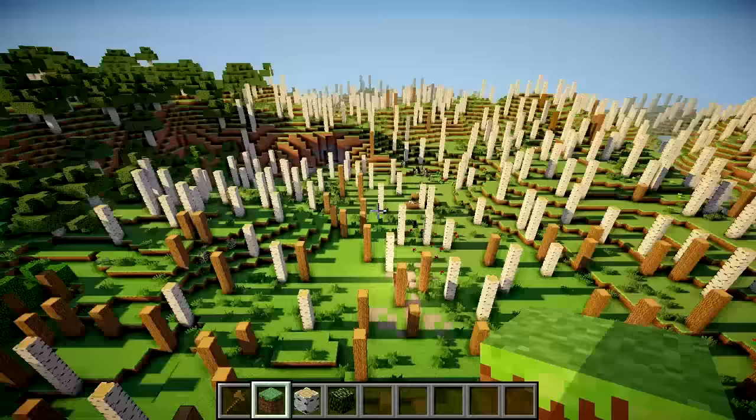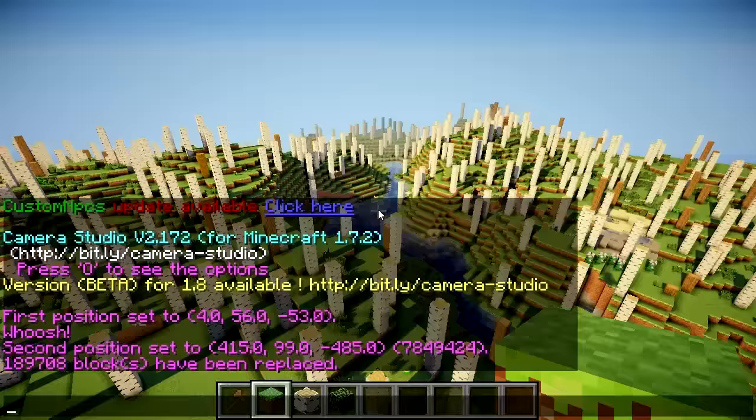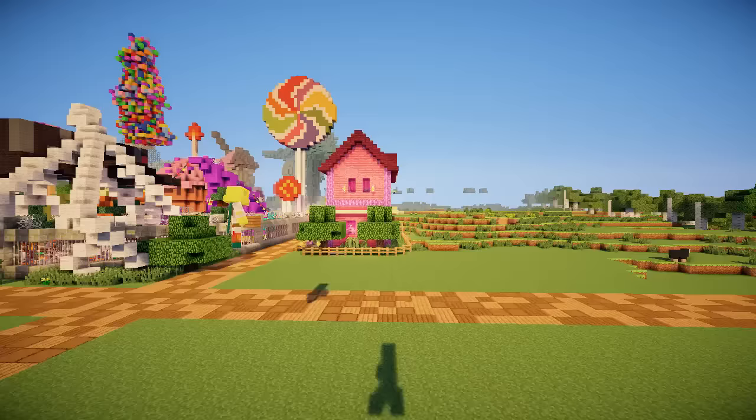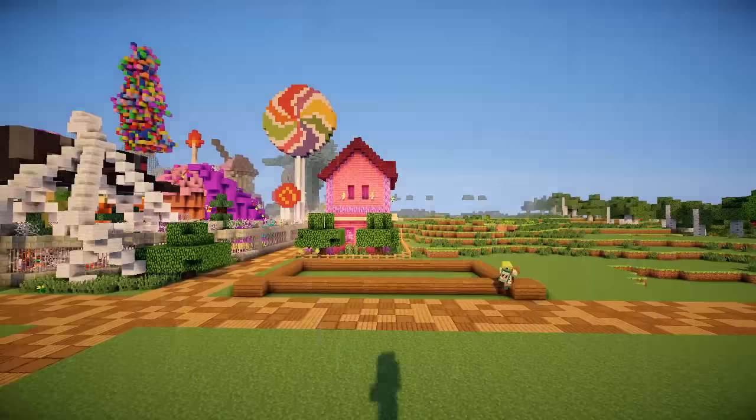When I use world edit to take away the trees and clear the land, this is actually what it looks like. I just delete all the leaves at first, then I delete all the trees as well. It is crazy how many trees and leaves that I delete at once - it almost crashes my Minecraft. Look how long that takes: 21,000 blocks and it was over 189,000 for those. So that's crazy.